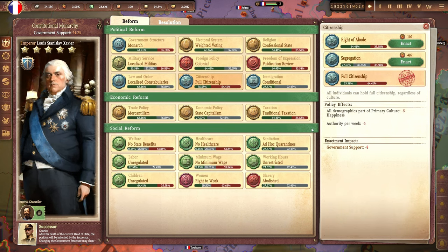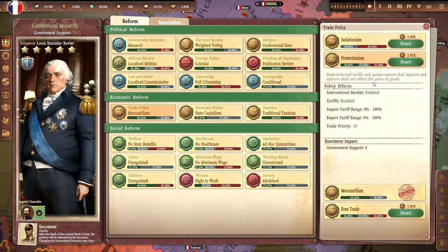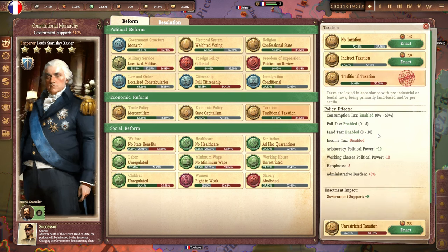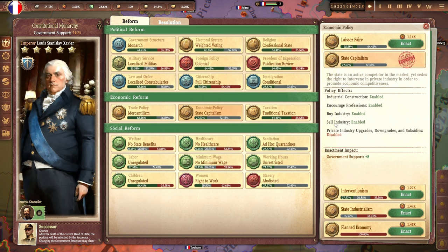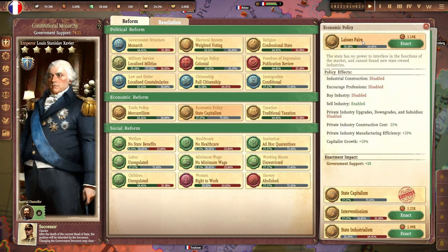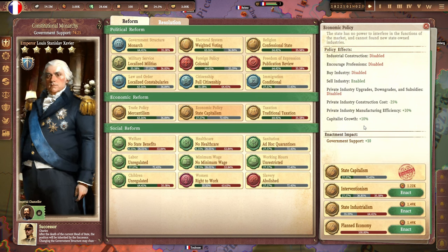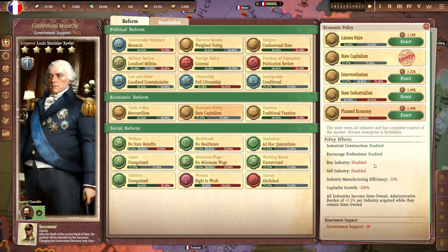Next up, we have the three main policies that influence our finances: trade, economic policy, and taxation. Trade and taxation affect other tabs that we'll cover in another dev diary, but in a nutshell they enable or lock certain options on those tabs. Economic policy, on the other hand, affects how much control the state has over its internal market — including whether the state can compete in the market by building its own industries, whether it takes a laissez-faire approach and just lets the market regulate itself, or whether it decides to take ownership of everything and end private ownership altogether. That last one being a condition for a communist government, of course.